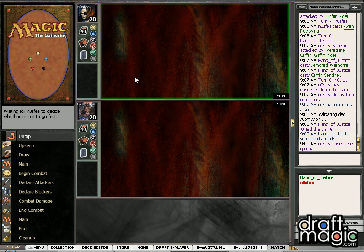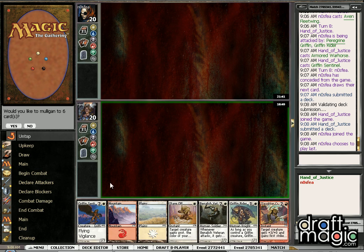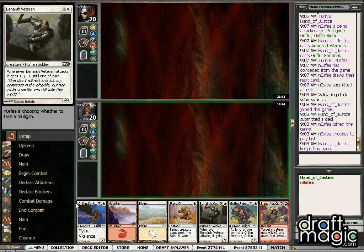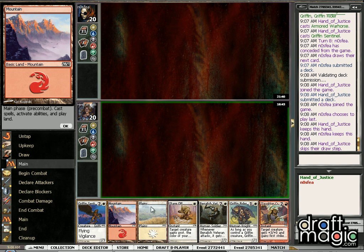Pride Guardian — just because we did see a few more flyers, this hand is going to be just fine for us. If we can get the turn 2 Griffin Rider into the turn 3 Sentinel, we'll be very happy.